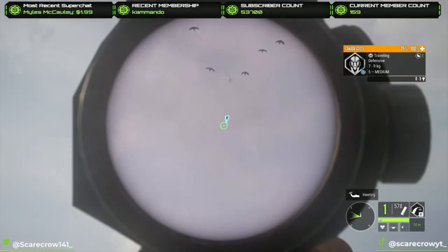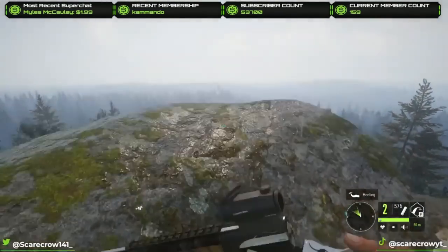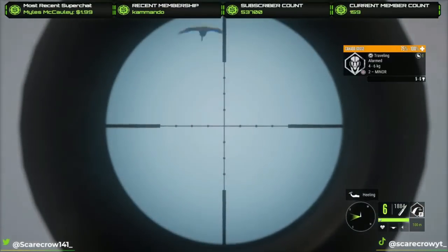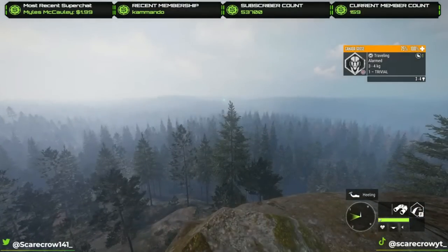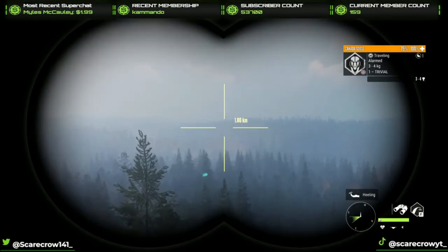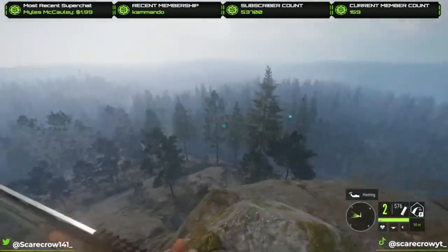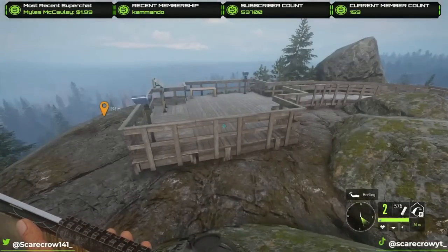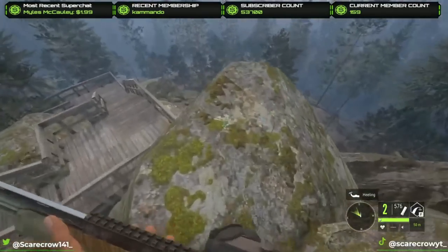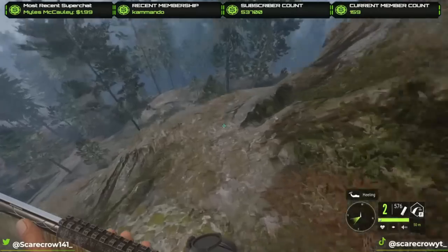Another one! Another one! Oh my gosh, that is the second level 5 Canada Goose today - just out of nowhere! What is this? That luck! And they're all landing now - they're just alarmed. Oh my gosh, that was insane! Off the top of the lookout tower! Dude, that's so cool! Now that is how you take down a level 5 Goose - that's the way to do it, man!